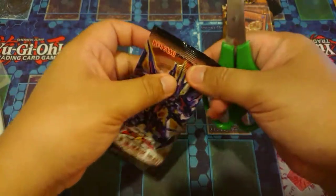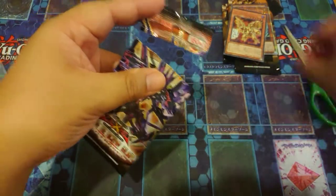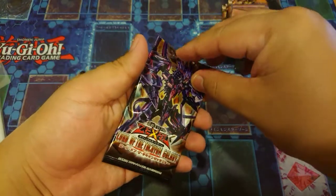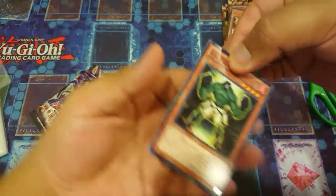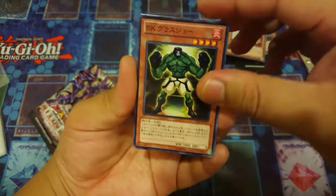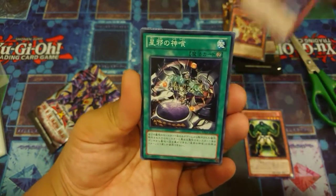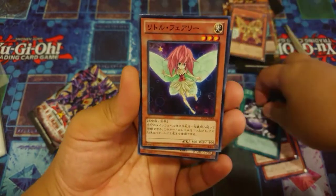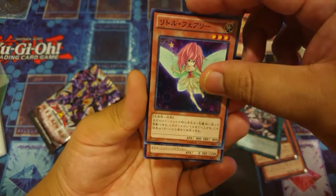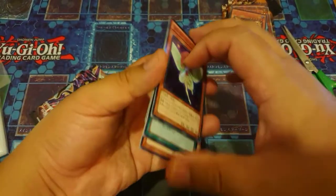Let's see what's in the mystery pack! Can we get Number 107? We got Burning Knuckle! And the last card is... Gagaga Golem — looks like it's not a foil card. Okay, that's all for today, thank you for watching!